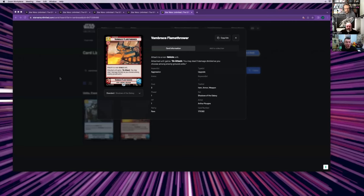My number one is Aggression Aid. Attached to a non-vehicle unit, the attached unit gains on attack: you may deal three damage divided as you choose among enemy ground units. On the Dutton meter of bang for your buck, that is excellent. If you can put that on something doing a reasonable amount of damage already — say something with overwhelm, like Wrecker — to attack and deal an additional three damage divided among enemy ground units, you can strip a shield or finish off weakened units. It's a rare so harder to get, but worth having three copies because it works with so many different things.